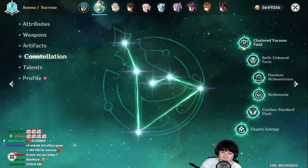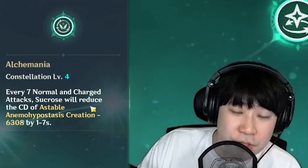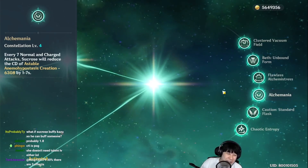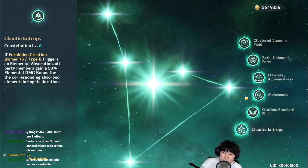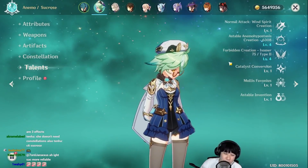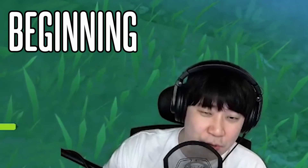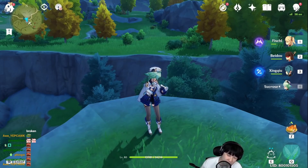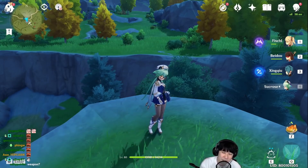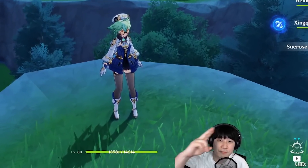Another good thing about Sucrose is she doesn't need constellations. C4 is okay — it reduces cooldown for her E. C6 triggers elemental absorption and all party members gain 20% elemental burst damage. C4 and C6 are nice, but even without constellations she's gonna be great. This kind of turned into a Sucrose showcase — it was supposed to be about 1500 EM overload damage, but now it's like Sucrose is actually good. I like Sucrose, I used her a lot back in the day. Now you can use the same showcase build to actually clear Abyss. Thanks for watching and I'll see you guys later!